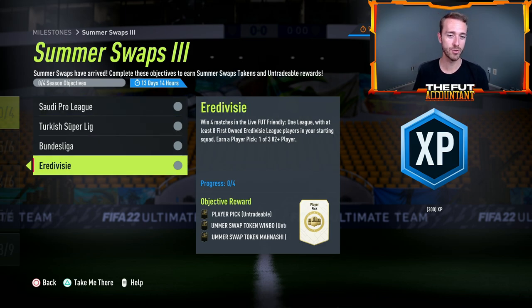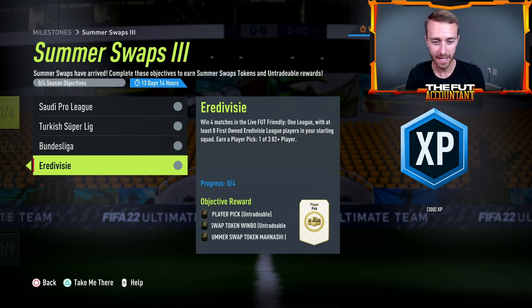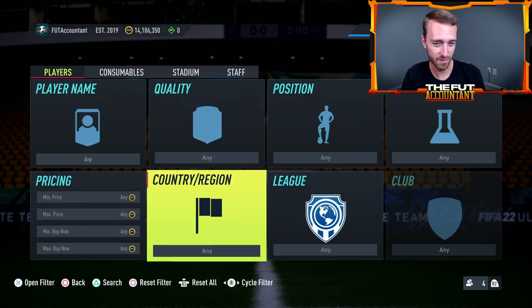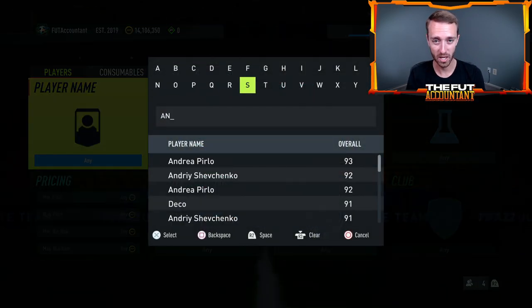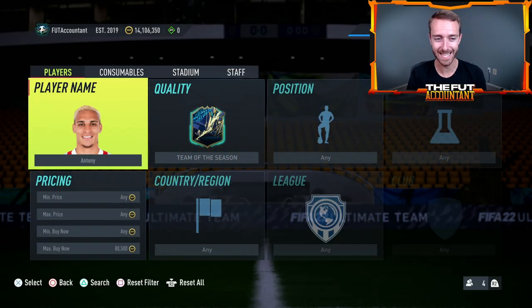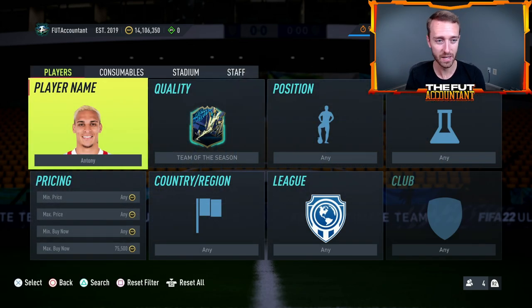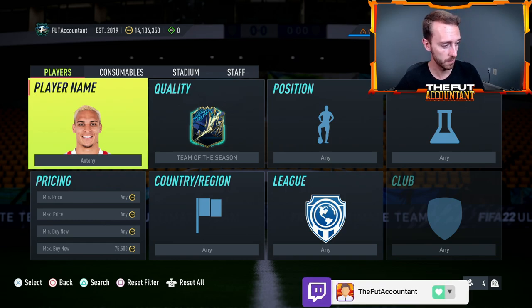Right away when content dropped, when I saw that Eredivisie was added as an online friendly one-league objective where you could get the token, I knew that some Eredivisie cards were going to go up on the market — not as many people keep Eredivisie cards at their disposal. Antony was like 55,000 coins yesterday, went all the way up to 80K, and is now back down to the low-to-mid 70s. People just didn't have those cards in their club to complete the online objectives.